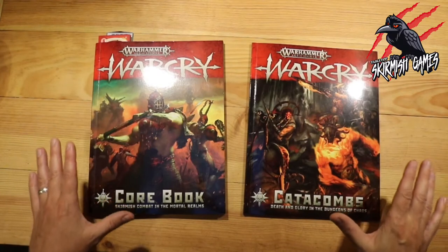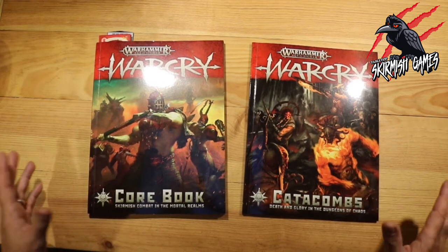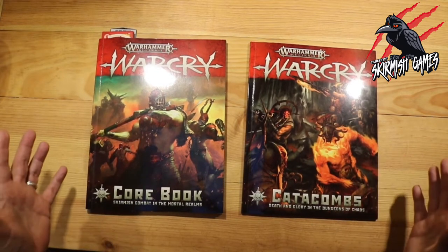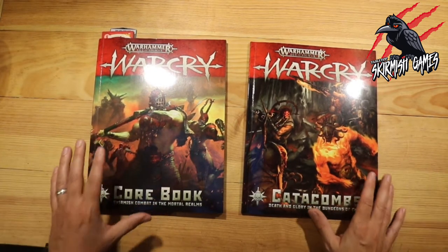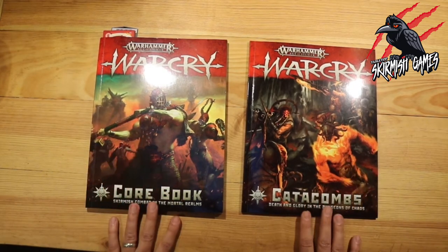I've already done an unboxing of the Warcry Catacombs — I'll put a link on screen and in the comments below so you can check that out. But today I want to take a closer look at the Catacombs book itself. With the actual box set you get two books: the original core book and the Catacombs book, and you need both of these to play.